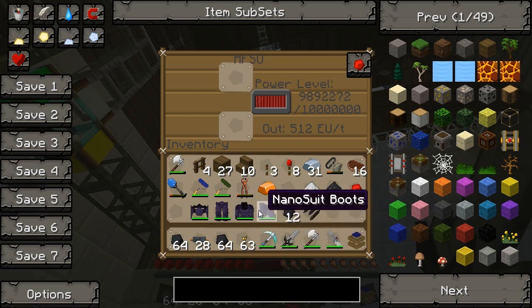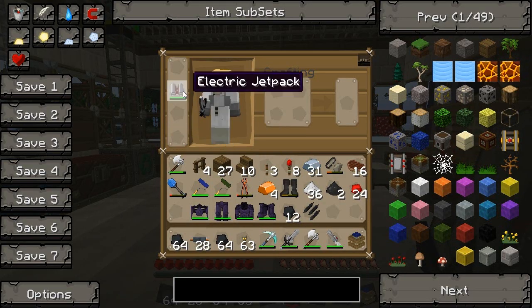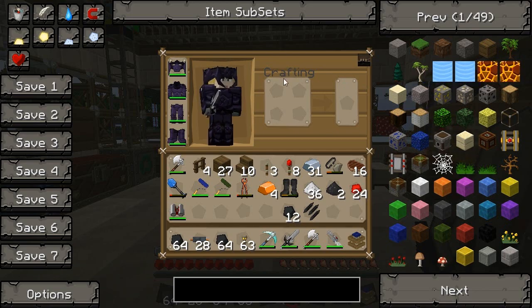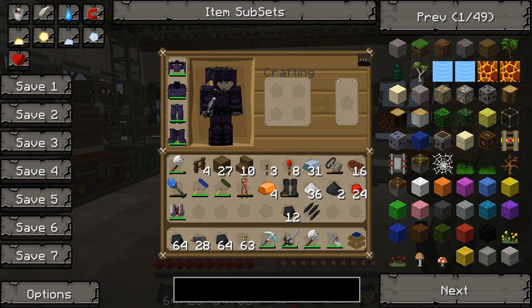We've got a laser. Now let's put the armour on and see what we can do. Take these boots off, this jetpack off, put this on. Oh, it looks amazing, doesn't it? Look at that. Look at me — I look badass. Let's see what I can do.